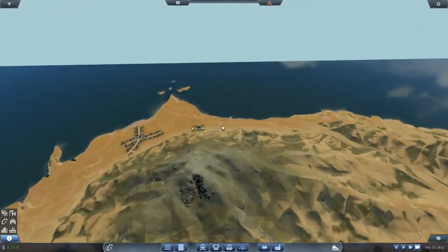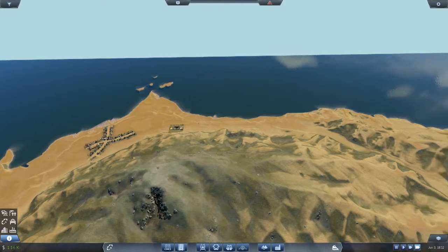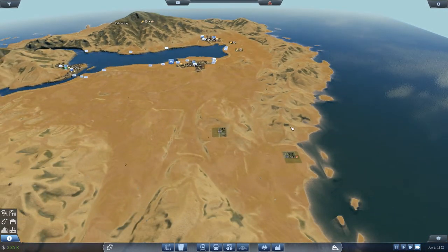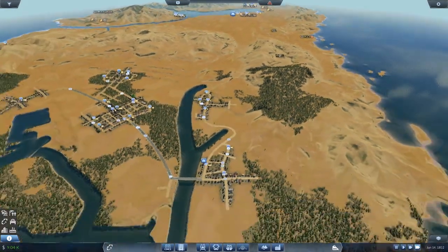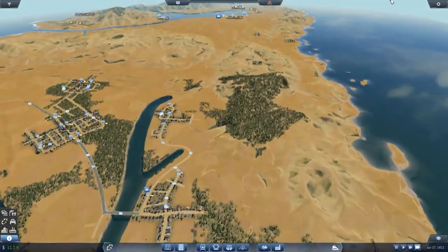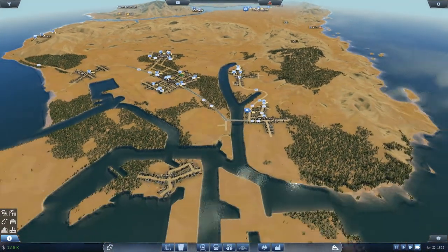I put in a food processing plant up here to represent the Clucking Bell. I'm not putting it in Palito Bay because that causes problems if you put industries in the cities. I also put two farms here to represent Grapeseed, a power plant represented by an oil refinery, an oil well where the Ron Alternatives wind farm is, a construction material plant down by the docks, and a rock plant up where the lake normally is.